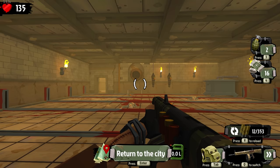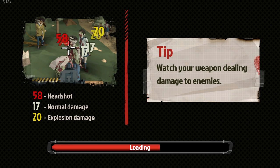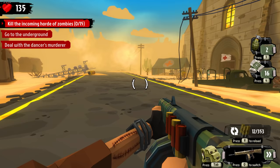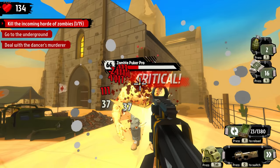Boss fight! Oh thank god. Next time we come to the cemetery there's a boss fight. The church - there's definitely a boss fight there and some evil in the secret room. I figured they'd be at the abandoned factory. Kill 15 zombies, go to the underground, deal with the dancers and the murder.